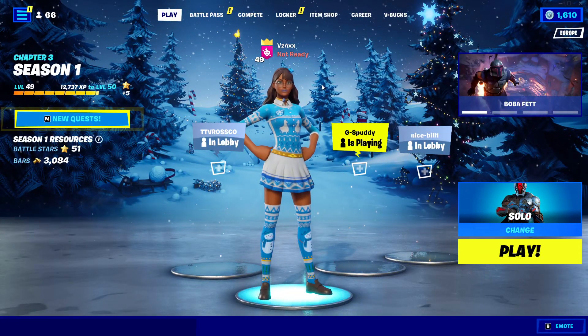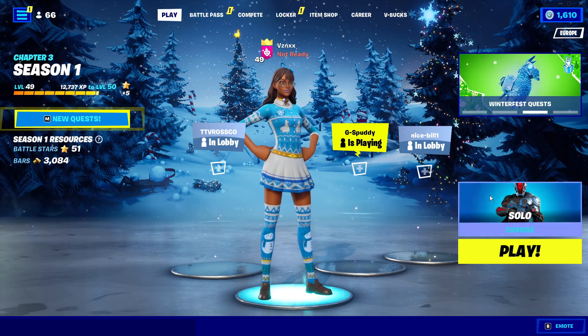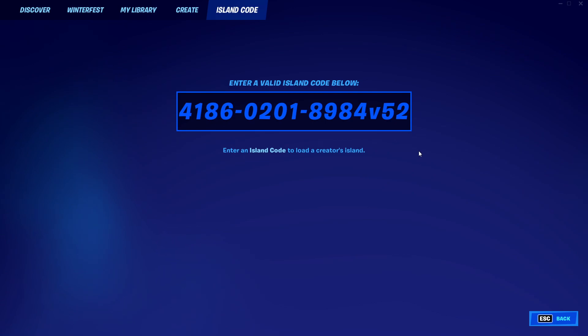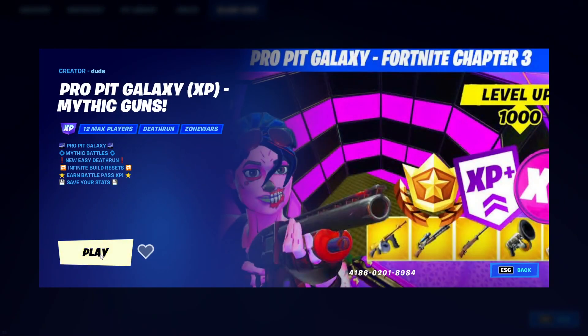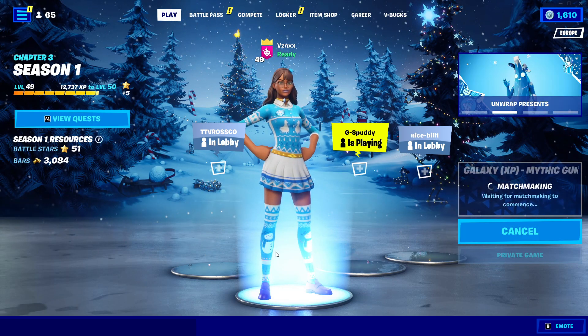Hey everyone, it's your boy Vishan, and welcome back to another easy XP speed leech video. The first step is to type the island code into the island code tab in the main menu. The code for this map will be in the pinned comment in the comment section below. Go ahead and enter this code into the island code section.